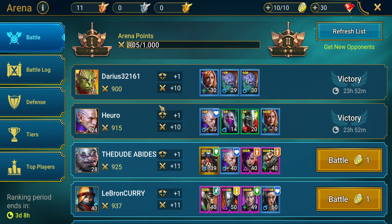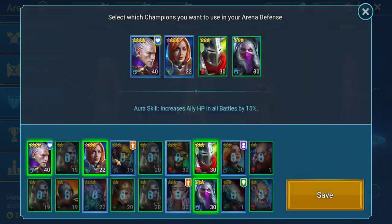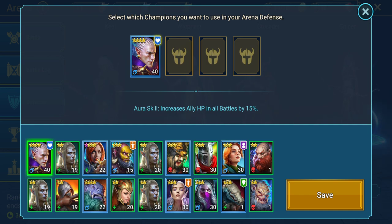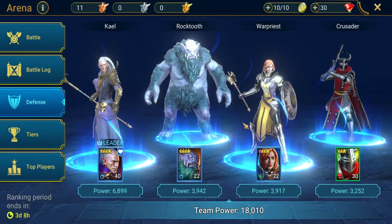We've had a few battles already. The first thing you're gonna want to do when you enter the arena is set your defensive team. If you click on any of these icons, a screen comes up where you can put whatever champions you want as your defensive team. This is the team other players will see when you come up on their list — they'll be able to fight against this team. We're just gonna put probably our strongest ones in.